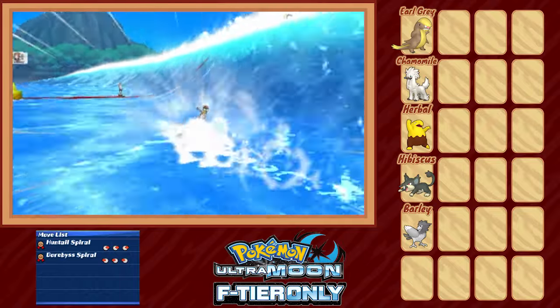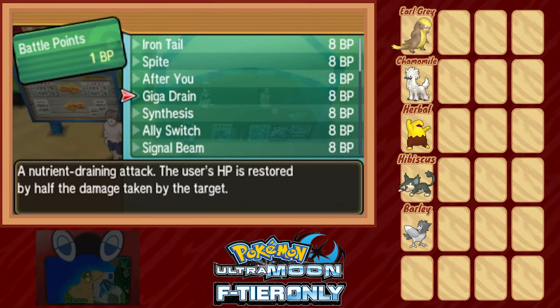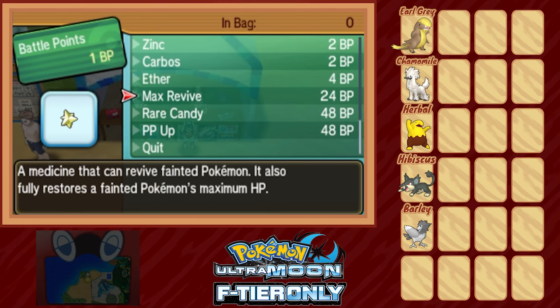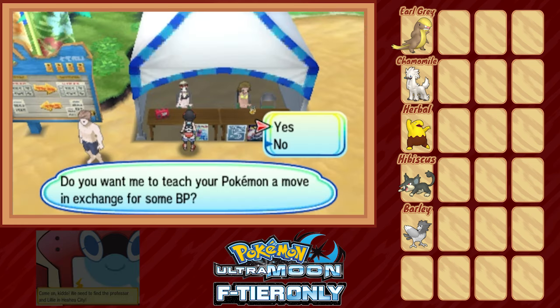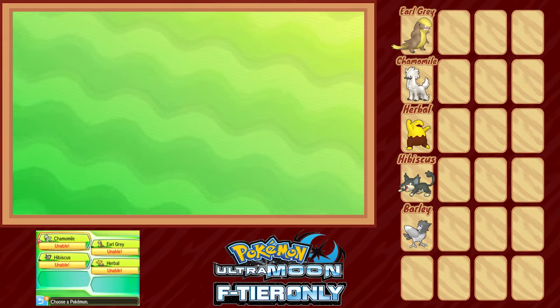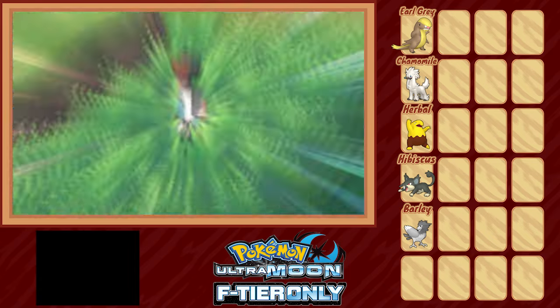What balances the scales most is that at the end of the game you're awarded BP exchangeable for some okay prizes, some neat move tutor moves, but items that are effectively useless in this challenge. But since Mantine Surfing is free and you can theoretically win infinite points from it, we do! This unlocks some tutor moves such as Fire Punch, Ice Punch, and Giga Drain, which you'll see me use from time to time. Otherwise we're done here.